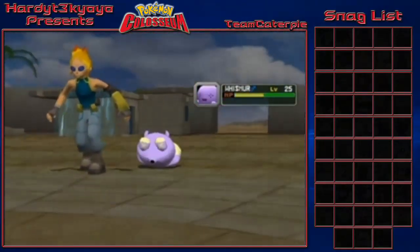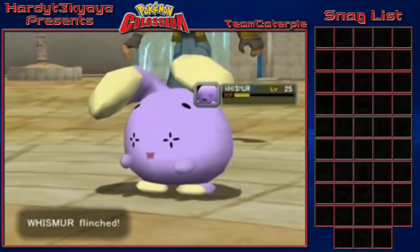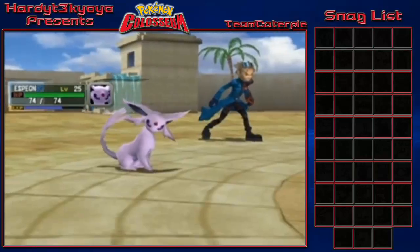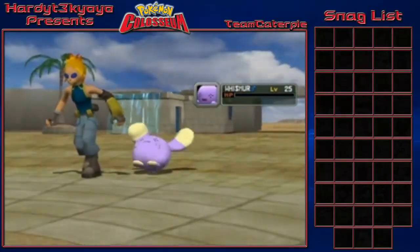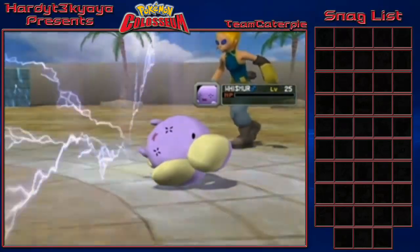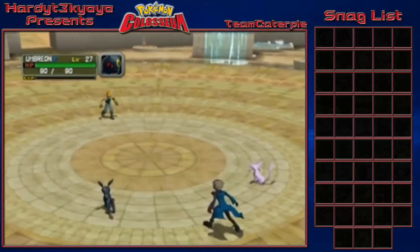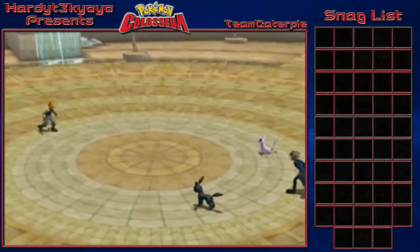This game starts off really easy - you've got Whismurs and Zigzagoons. An interesting fact: I believe you actually can't catch any third gen Pokemon in here - I think it is only second gen Pokemon as shadow Pokemon. People are probably going to point out Plusle, but Plusle is a gift Pokemon, you don't catch it. So I think all the shadow Pokemon in this game are second gen Pokemon.